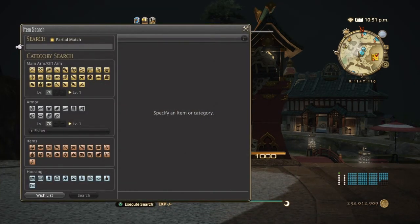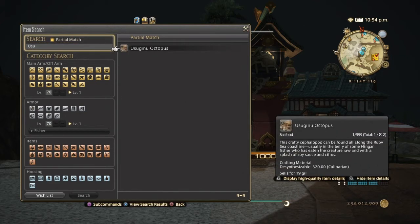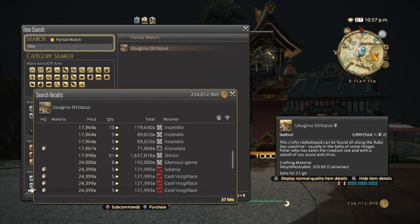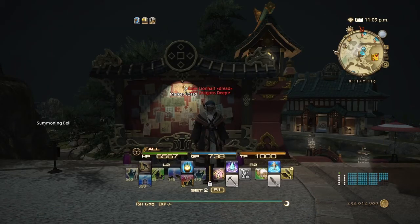Now for regular fishing, we have the usuginu octopus. This one was a little bit nerfed because people couldn't catch it, so even though it's easier to catch now, it's still a bit of a pain because it's best caught at 5 to 9 a.m. with fair skies. As you can see, they're pretty expensive — high quality is all over the place — but they haven't sold quite well on my server.